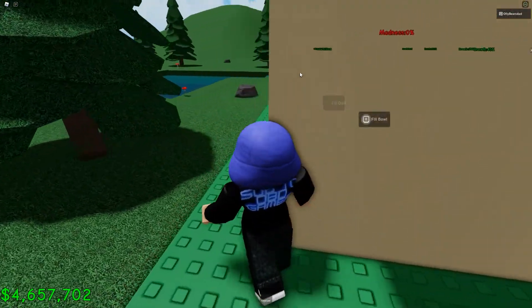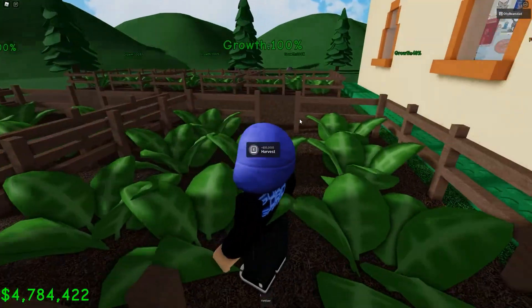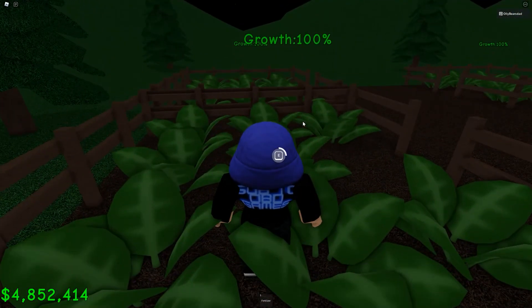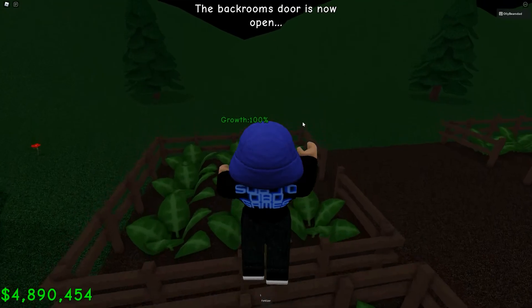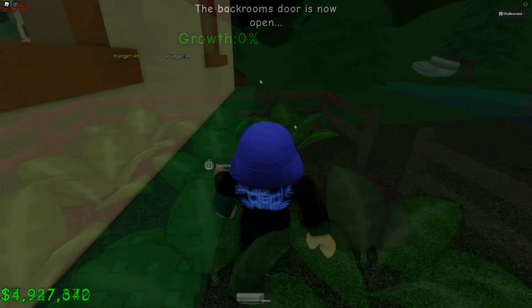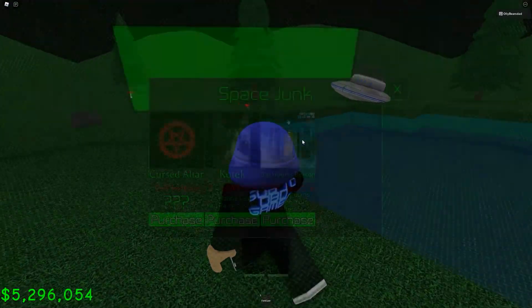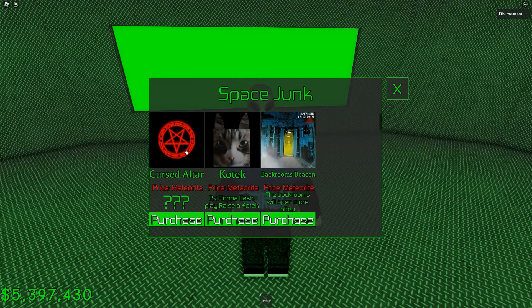So I'll show you the catnip farm. Out here we've got our own catnip farms going on. I'll collect the money because we need lots and lots of money. I bought everything that the alien has to offer. We have the cursed altar which I've got already and have completed the event that comes with that. If you want to see that, I'll put a link to the video in the card which should be appearing at the top of the screen now.